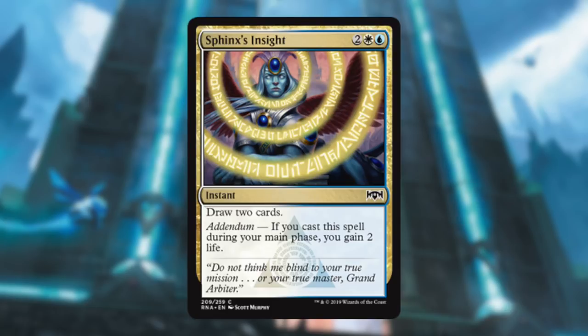Sphinx's Insight: four mana instant-speed to draw cards — I'll take that. The Addendum is nice; not really a bomb or anything. It's just a common, but it's nice to draw two cards, and if you're behind, the extra two life gives you a little extra time to cast those cards.